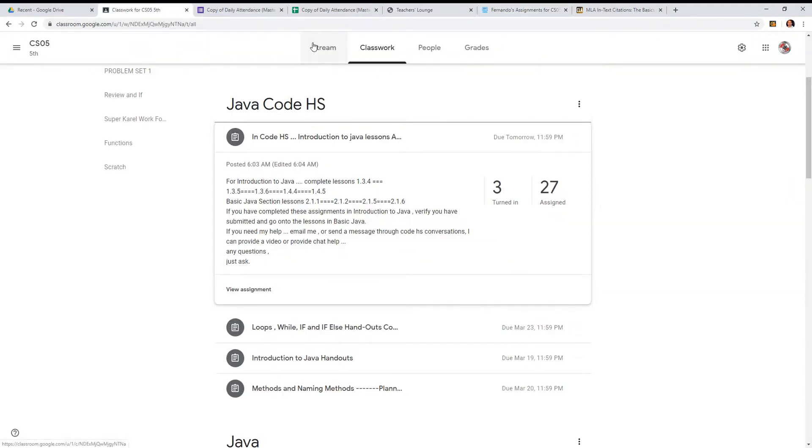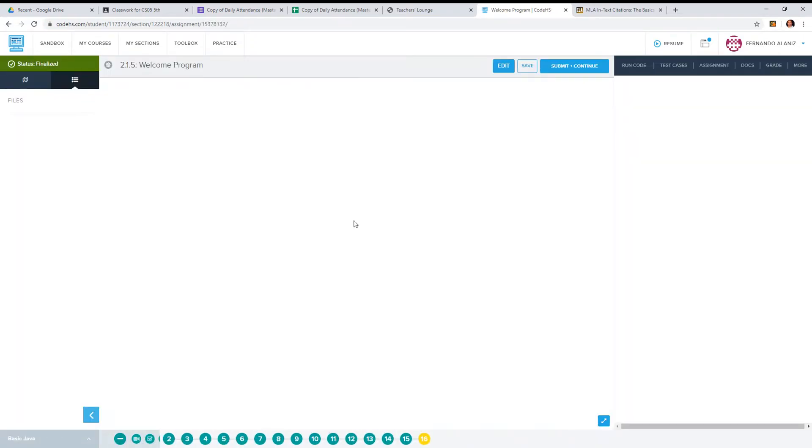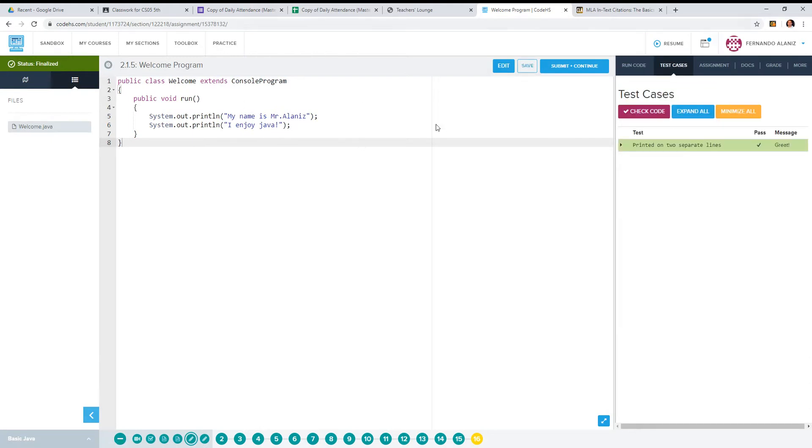You guys already did this kind of thing with C, where you had to create your own letters. The first one is just saying 'Hello.' A public class Welcome extends ConsoleProgram — that's your class extended to a program. This is your main function, your run start function, and then you have your message to display using System.out.println. This is your string: 'I enjoy Java' — that's the string that gets printed out. Check the code, make sure it's right — sometimes quotation marks are weird. Easy, guys — simple work.